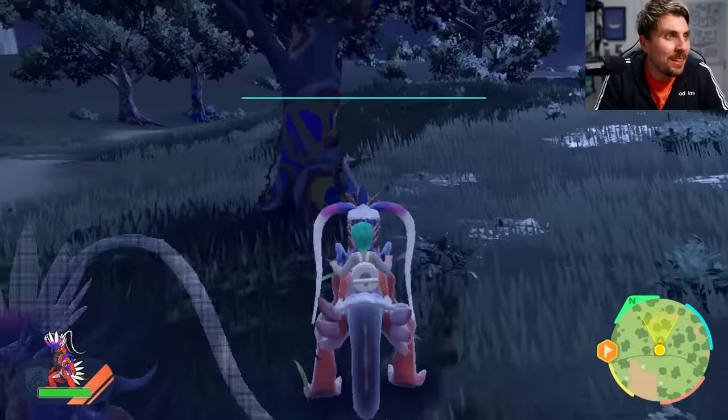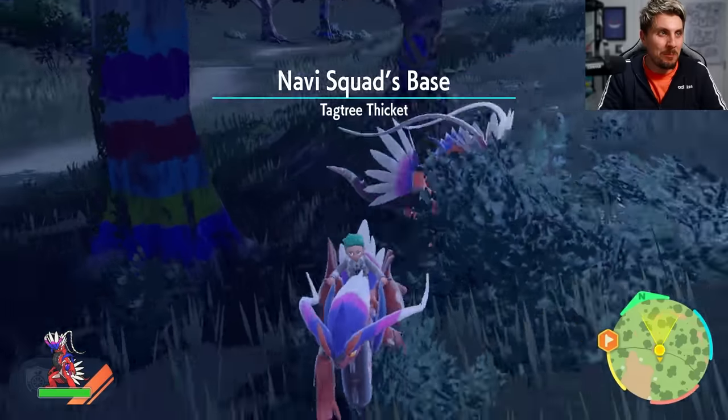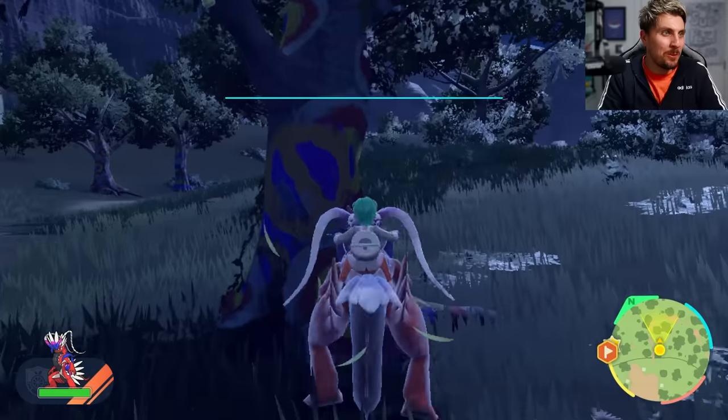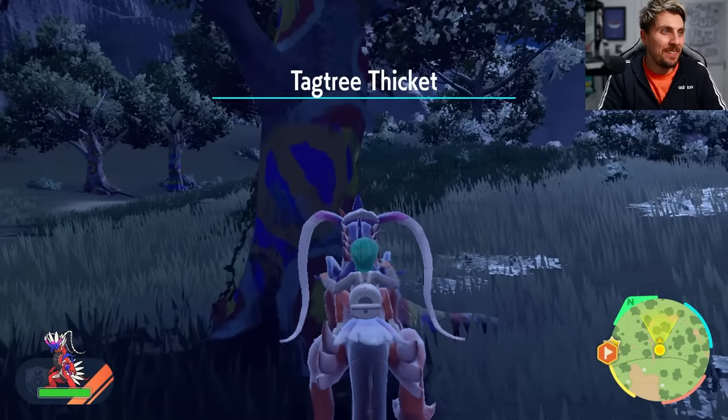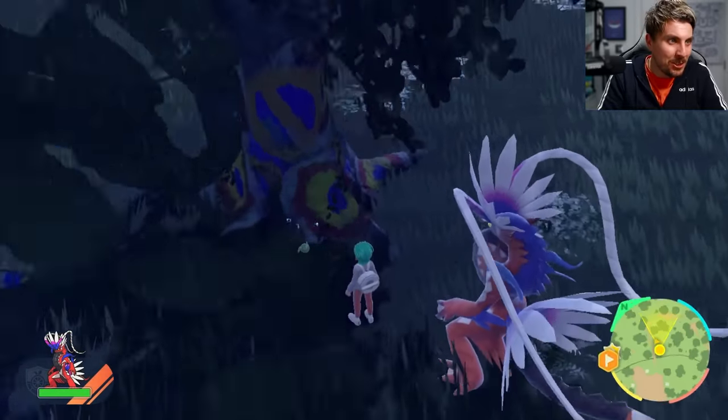And there we go — we have got it! You can see in the tree there, it is the green apple. We finally got it after a little while. What we need to do now is just barge into the tree once more and knock it down, and then we'll be able to get ourselves a shiny Applin.